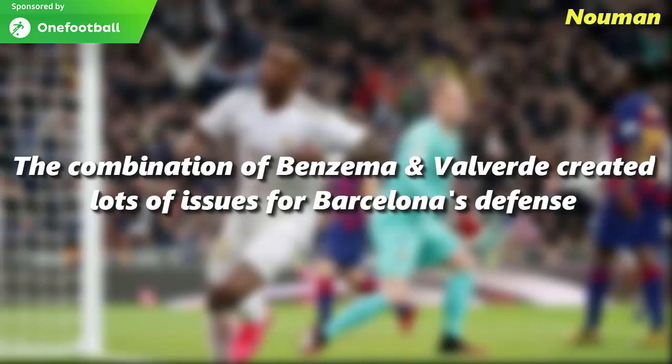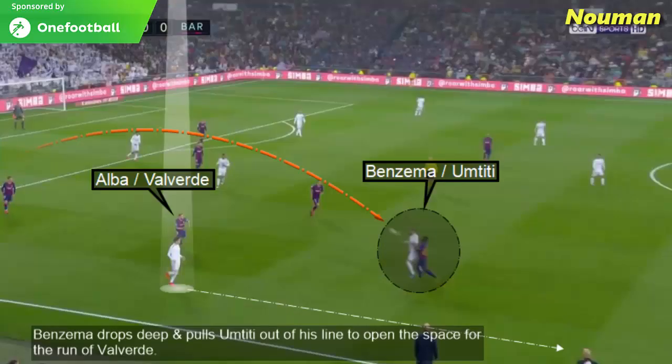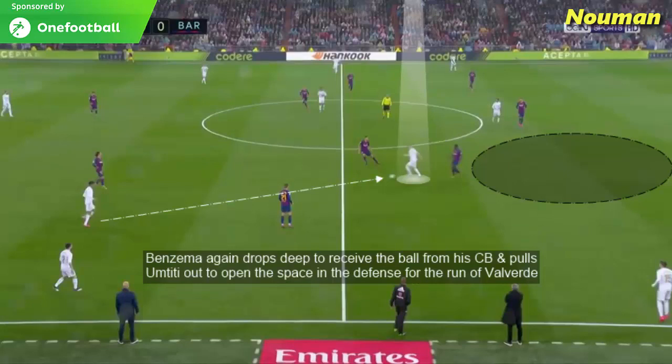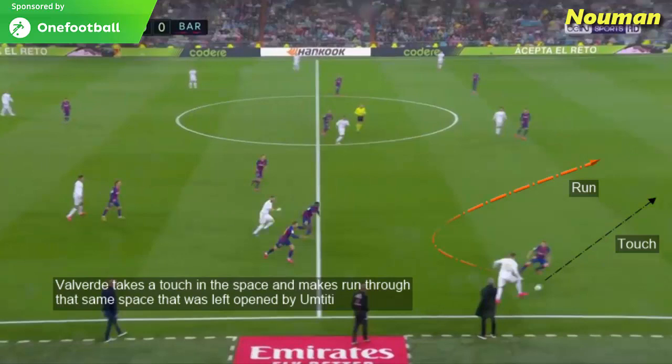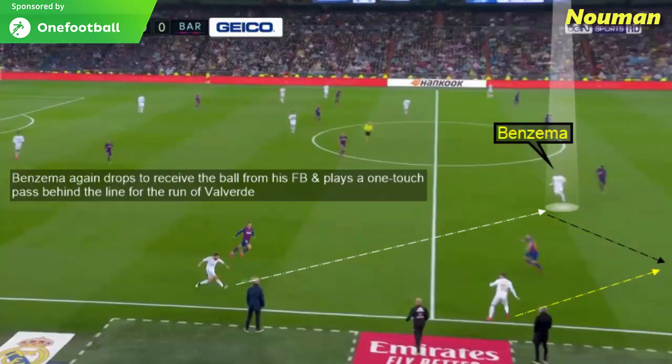The combination of Benzema and Valverde created lots of issues for Barcelona's defence. Benzema was constantly dropping in between the lines to pull the Barcelona centre-backs out of their positions and open gaps in the defence for the runs of Valverde. Benzema drops deep and pulls Umtiti out of his defensive line to open the space for Valverde's run — Umtiti is taken out and Valverde is free to run into the space with runners joining from the other side. Benzema again drops to receive from his centre-back, pulls Umtiti out once more, and Valverde takes a touch in the space and makes the run through the gap left open by Umtiti. Benzema also drops to receive from his fullback and plays a one-touch pass in behind the line for Valverde's run.